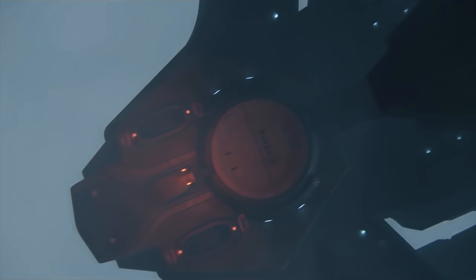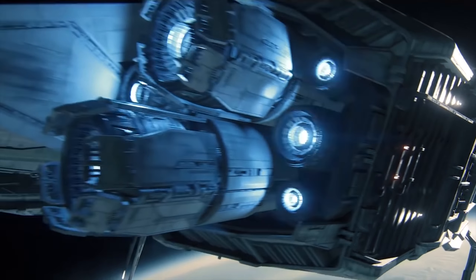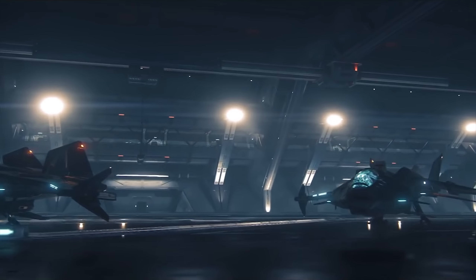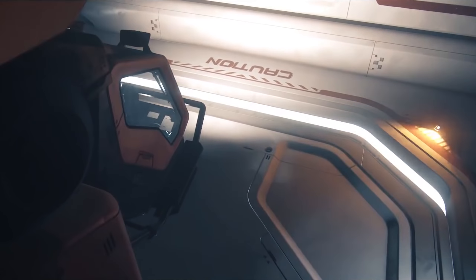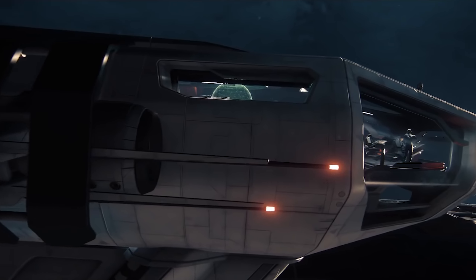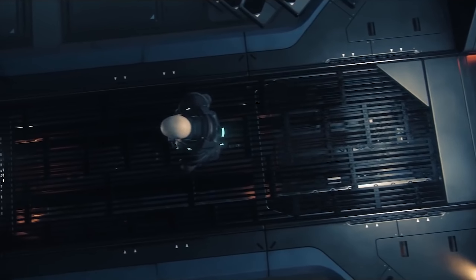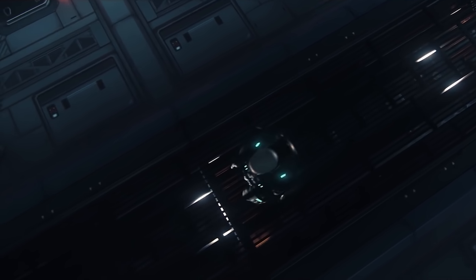The 350R and 300 series rework — these ships are slightly larger than they were previously. The 350R racing variant will still be the fastest racing ship in SCM and afterburner mode. There is more room to fit components with the rework, there's still a bed and places to put mission containers for fetch quests. Overall it hasn't changed much from its original role — it's larger and less agile than dedicated racers but still appears to be the fastest.